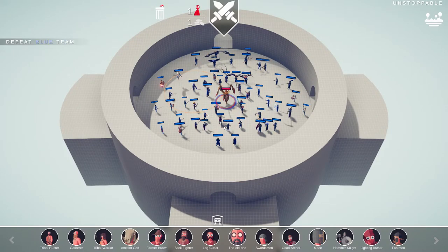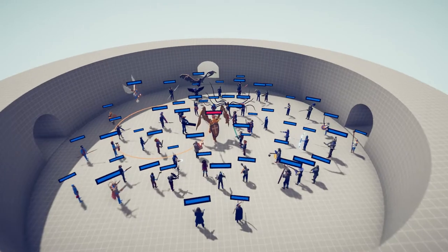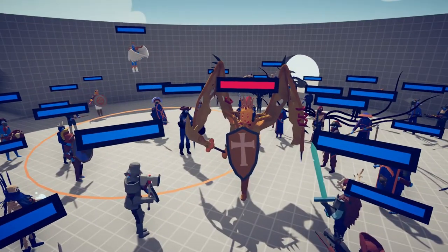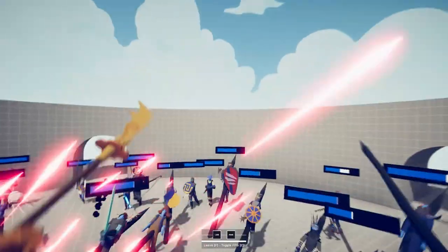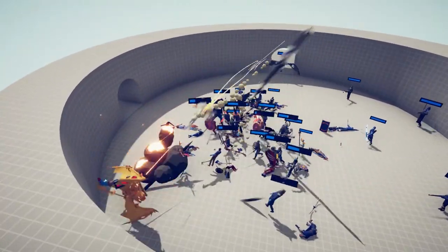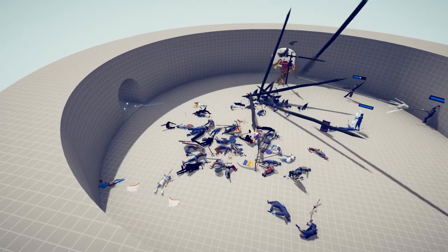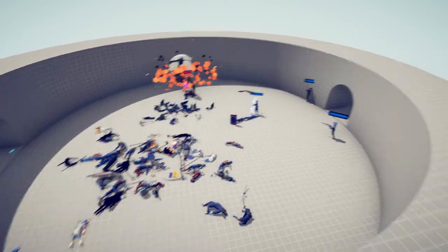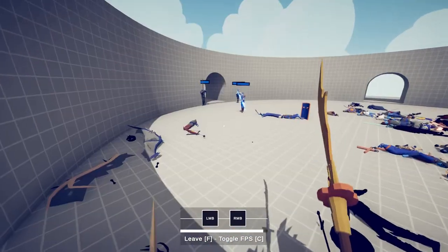This one's titled 'Unstoppable' — one of every single unit versus the Emperor's Wrath, an upgraded version of the Emperor of All Things. Let's see how this goes. Oh my gosh, he's killing everyone! Nobody's even scared. Give him some pets, Minnow.